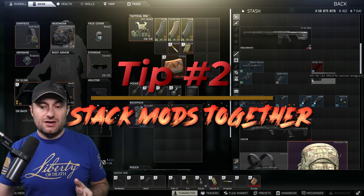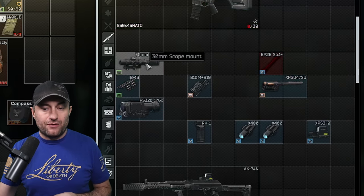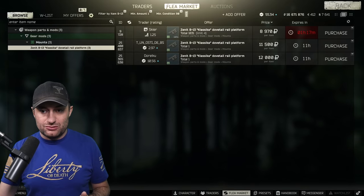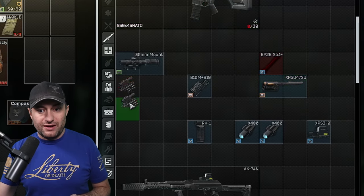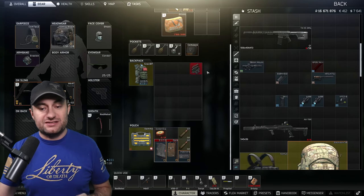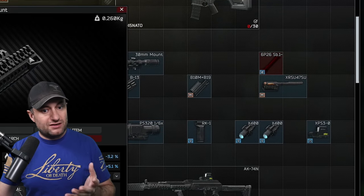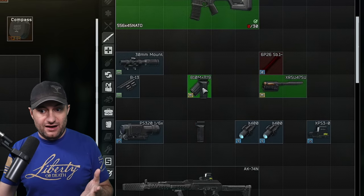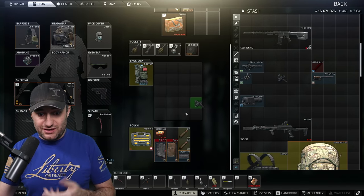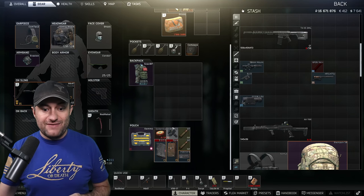Tip two is using attachments to maximize the space in your rig. If you find B13 mounts in Raid — 30mm or 34mm mounts — always pick these up. You can put a PSO scope right on there and it becomes a one-slot item instead of two, fitting nicely in your secure container. This also applies to B10 grips and other handguards with rails — if you find a hand grip, a laser, and even a sight, you can put all four items on there and it takes up just one slot, with all that value secure even if you die.